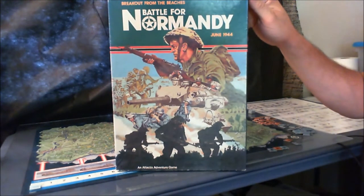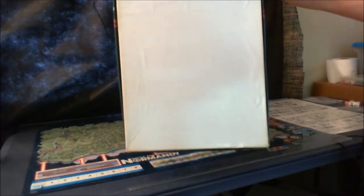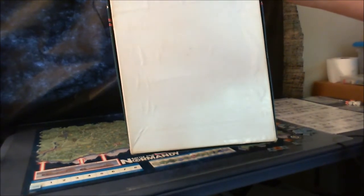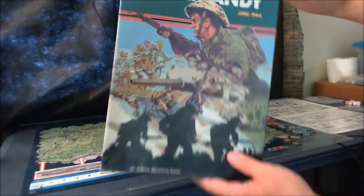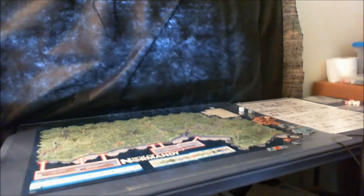What we have here is your standard bookshelf game box. The artwork is pretty nice on the cover. It was blank on the back, but I think there was a back sheet that came in the shrink wrap that told you all your components and stuff like that. Anyway, this is the game box.